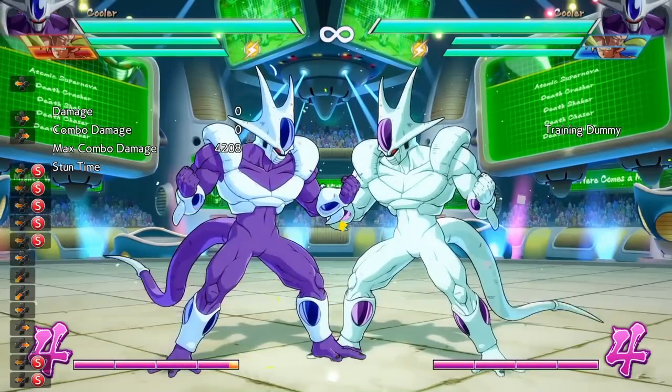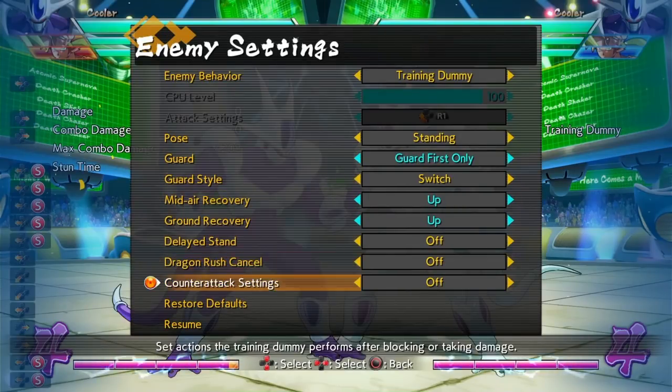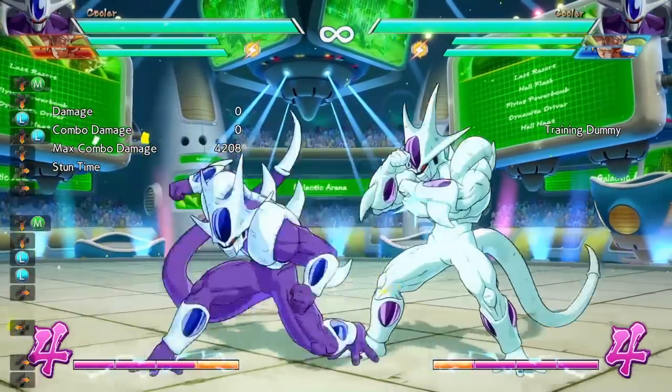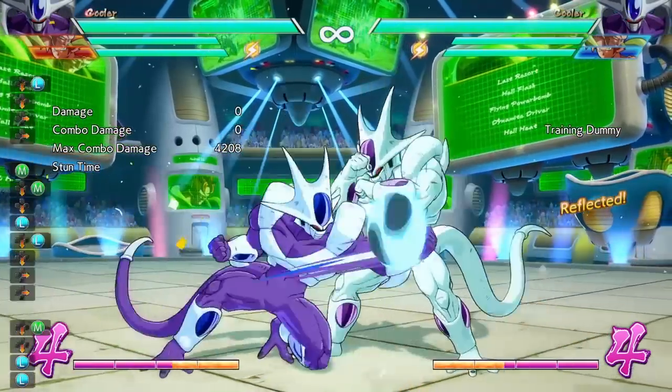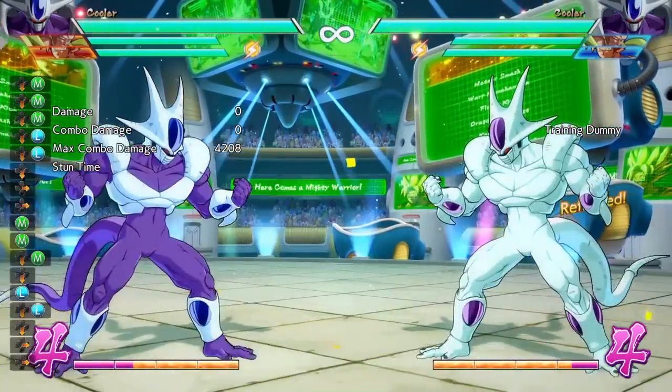So I'm going to set the computer to guard first only, and then make the computer reflect on the first available frame it can. Whenever there's a gap, as you can see, when I do the light, light, down medium, the computer automatically reflects on the down medium. So as you can see, that move is not a true block string at all.